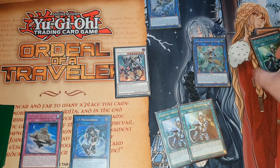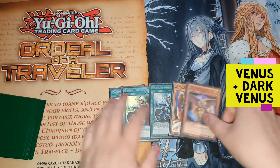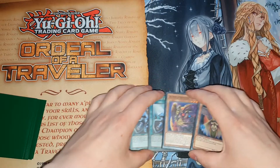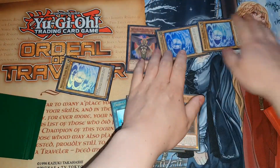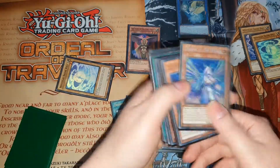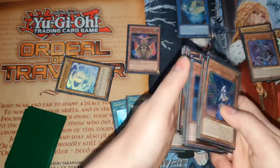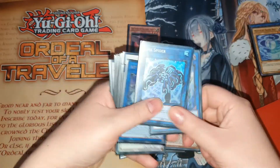For this last combo, I'll show you what you can do if you open Venus alone with three dead cards. Normal summon Venus, then special summon the Shine Balls from deck. Link these two into the Moon. Moon's effect is going to send the Majesty Hyperion from deck.